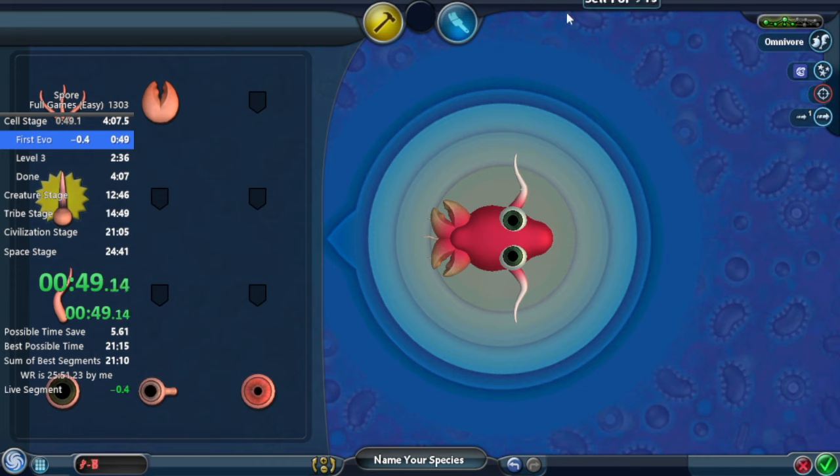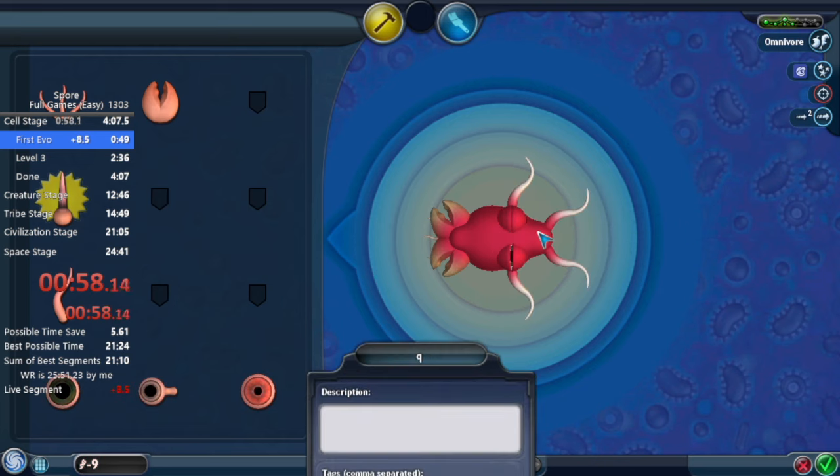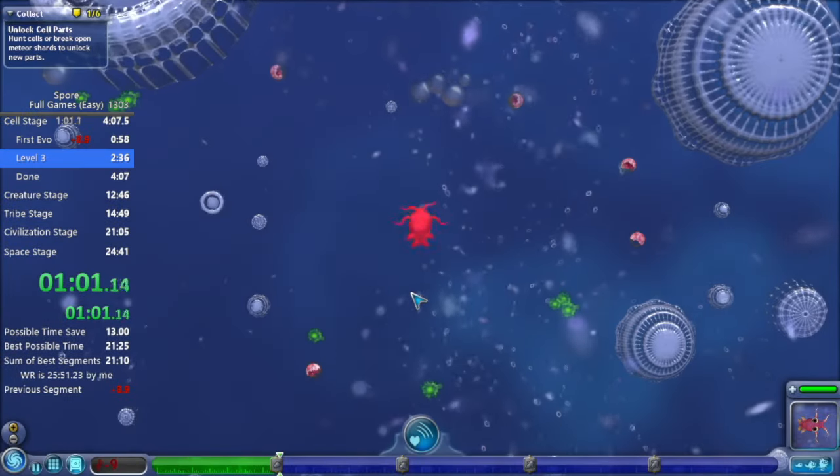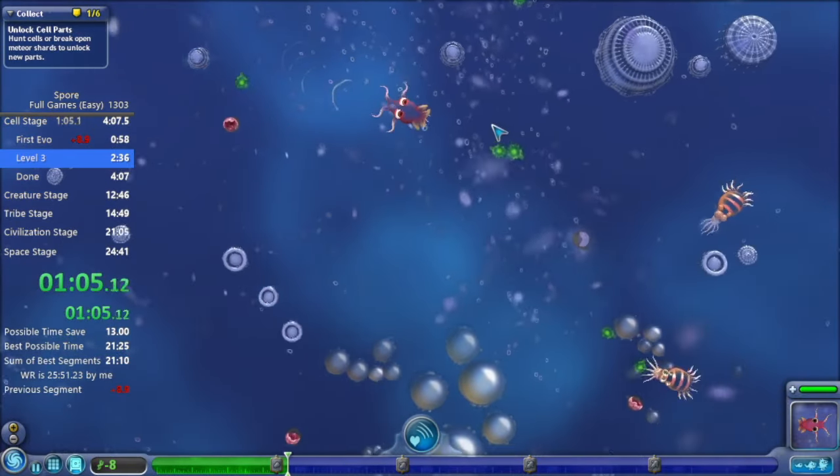I'm about to get to negative DNA in cell stage. I'm trying to copy a flagella but for the same cost as it would be to copy an eye. Sometimes it takes multiple tries — that one took quite a few. I could reset but I decided to keep going.